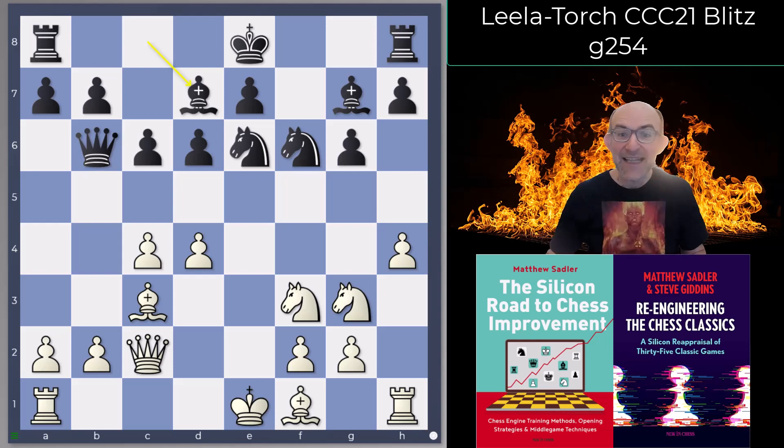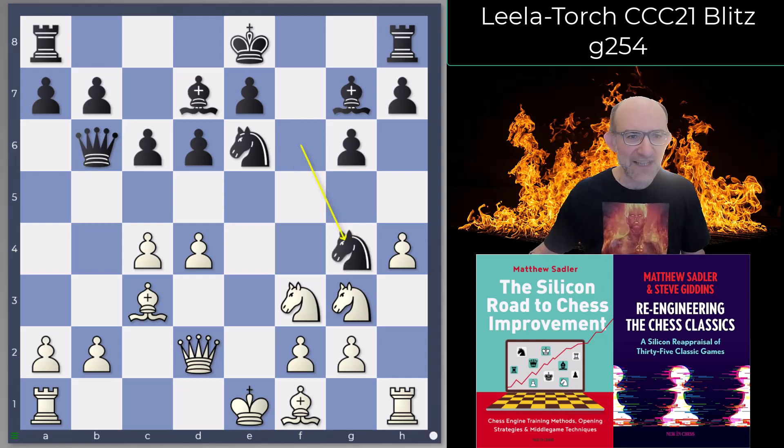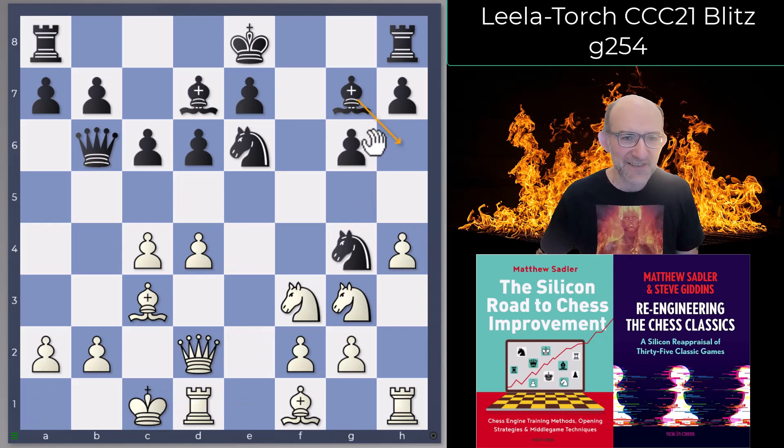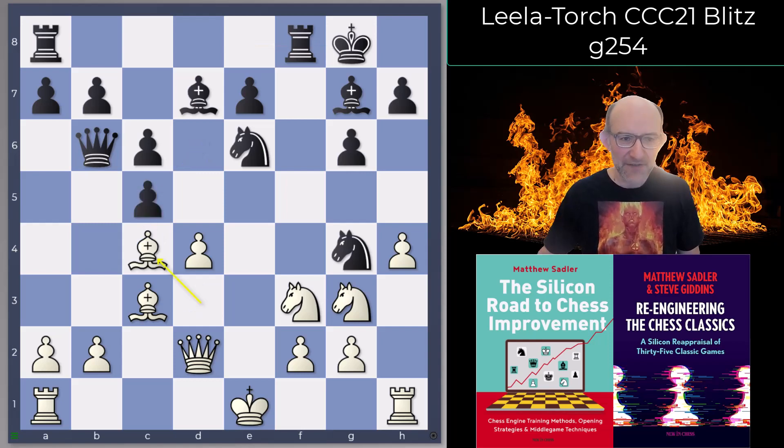Leela played castles, a very natural move. Stockfish in my engine games was playing Queen d2, which confused me a little. Then I came across a game where Dragon played Knight g4 — an interesting idea, using the fact that you've gone h4 to get a knight onto g4, attacking the f2 pawn, opening up lines, and giving Black the idea of Bishop h6. Bishop d3 was played by Stockfish, castles, and now the interesting idea c5 takes and Bishop c4, moving the bishop again but pinning the knight to the king.